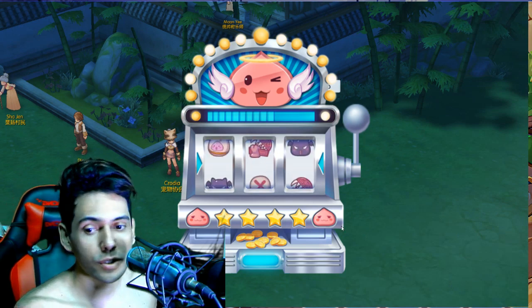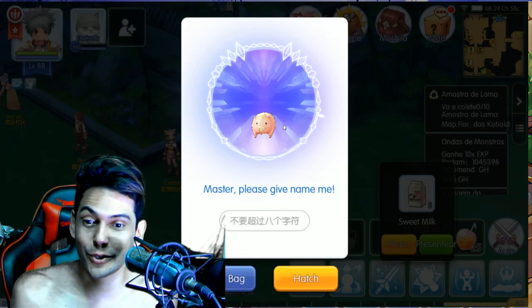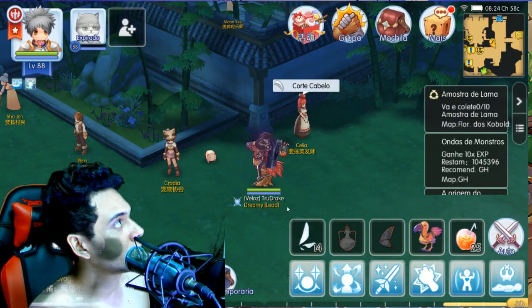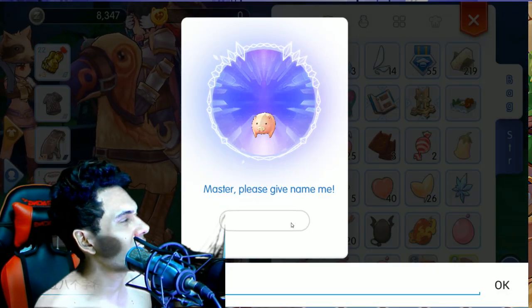I also wanted to catch the Baffle Junior, which I still haven't done — it would be nice to get it with three items, but it's kind of hard. So let's put it in the bag and name it Savage.